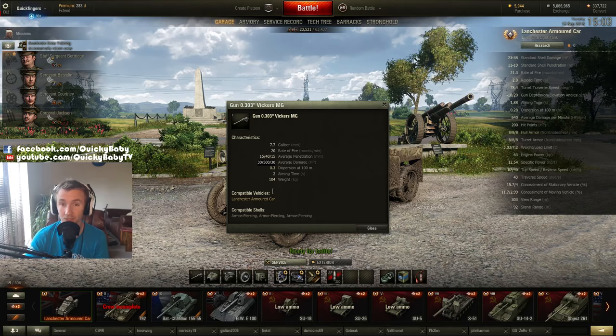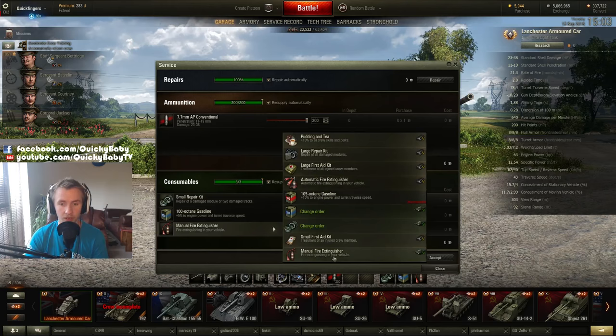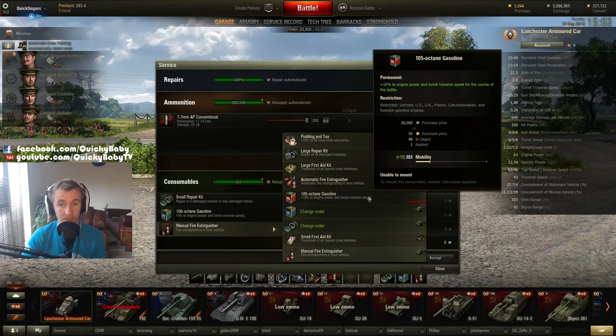Don't worry — there's no use of premium rounds in this fun mode. And unlike the football fun mode, there's no turbo booster that you have to pay 10,000 or 15,000 credits for to be competitive. Plus one to Wargaming for literally making this a fun mode.